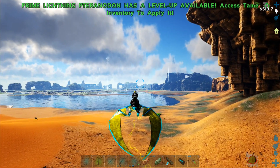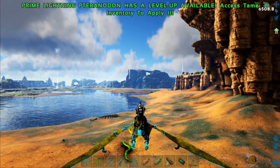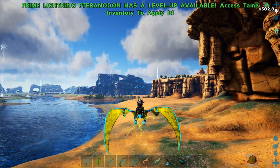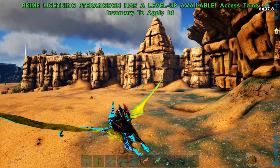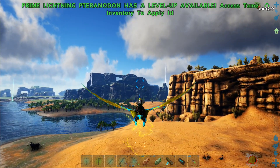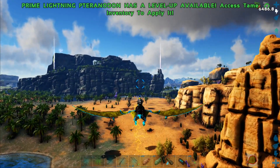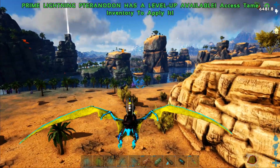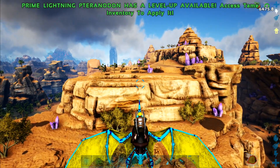Both of these are going to have their uses. If I'm trying to tame a prime flyer, this lightning one here would work great because it would immobilize it and make it land wherever it was at. With the poison one - it does torpor just like this one does, you saw how it builds up. Whenever you hit something they're still moving until that torpor catches up and then knocks them out. So this one will definitely have its uses.